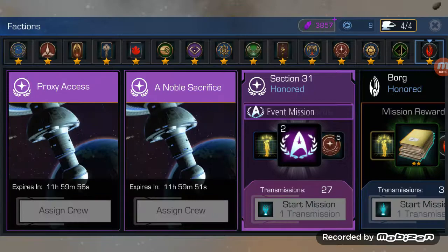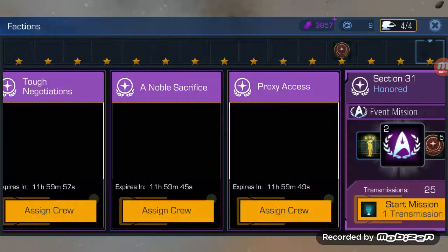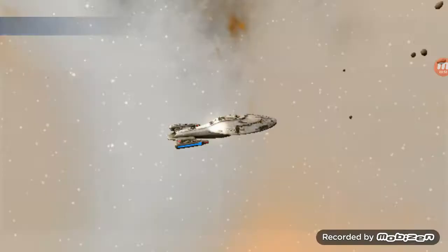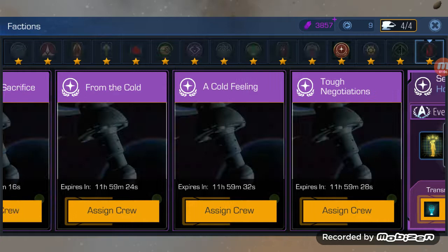We count them out: one, two, three, four, five, six, seven, eight, nine, one more for ten. There we go, and we'll just count these to be sure — that's one through ten.